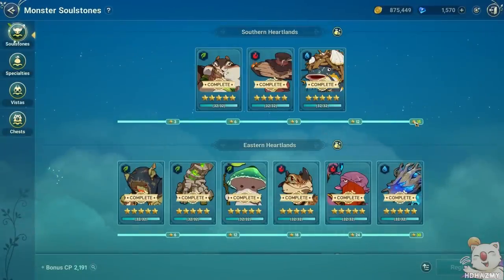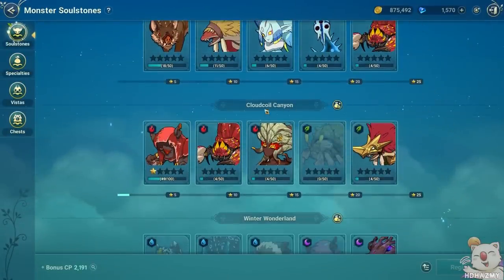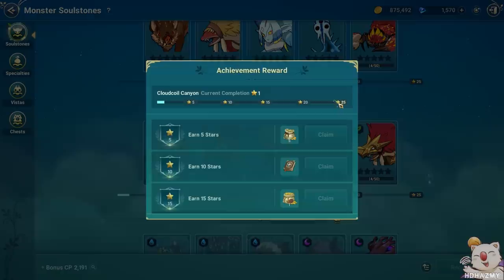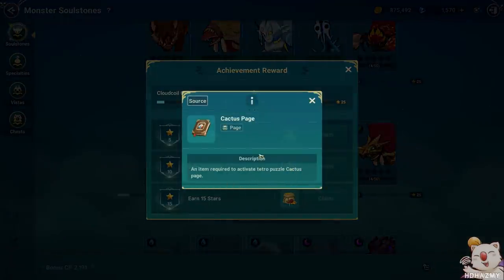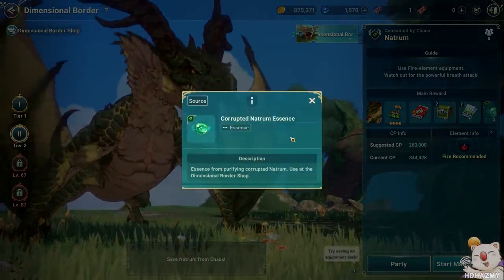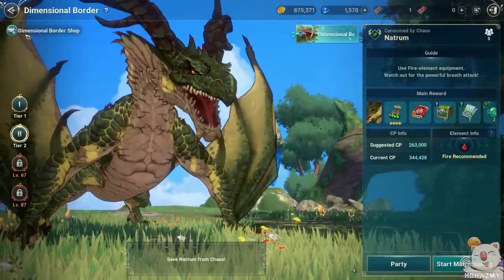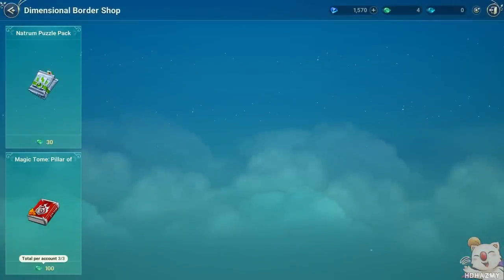You can also acquire additional puzzles by completing higher level soulstones in your records, such as the 10-star with Cloud Coil Canyon, and you'll be able to work on another book for additional CP. Another way to unlock a new puzzle is by spending your corrupted Natrum's Essence gained from your daily dungeons in Natrum's Nest, on the puzzle book in the Dimensional Border Shop, and then later buy the puzzle pack to fill it in. Natrum's Nest is actually a fantastic way of acquiring additional puzzle blocks, so make sure not to miss out on them.